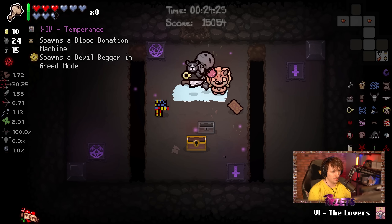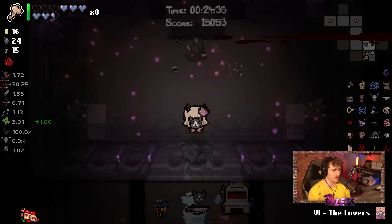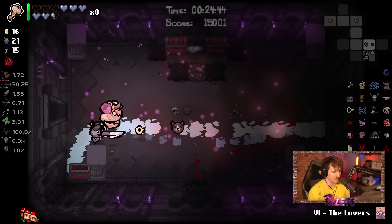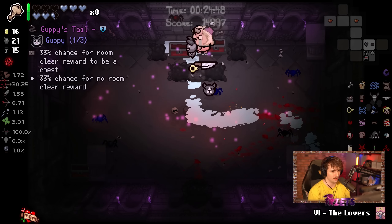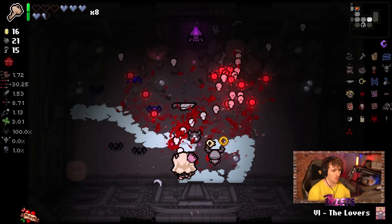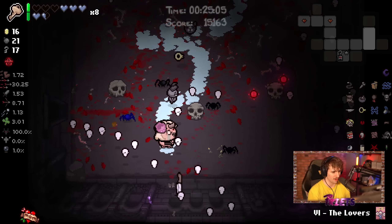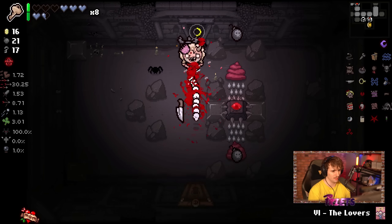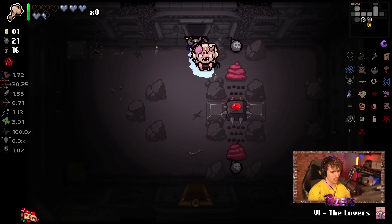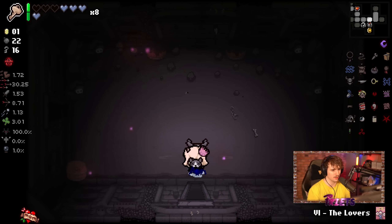That's actually really solid. I'll do Temperance for the money. Another lucky penny. I'm going to blow up all of these — if I get a soul heart out of one I'll go across. And yeah, I know this is a lot of damage to take, but we did get a Guppy item so it was all worth it. I probably could have done that without taking damage but I'm just slow sometimes. I should be bombing skulls whenever I can because I want to get Conjoined this run.